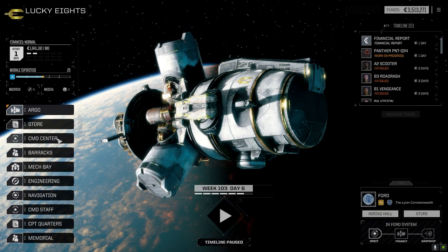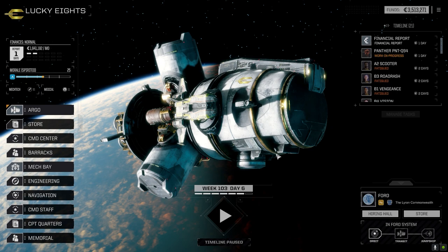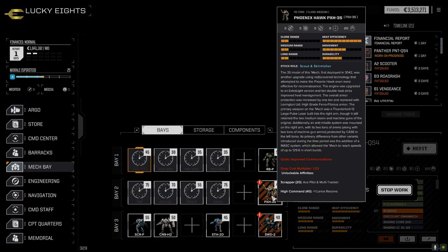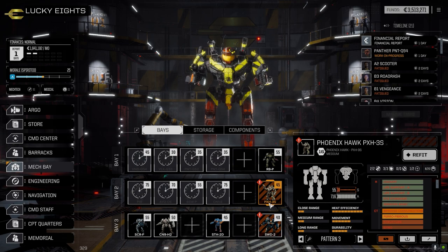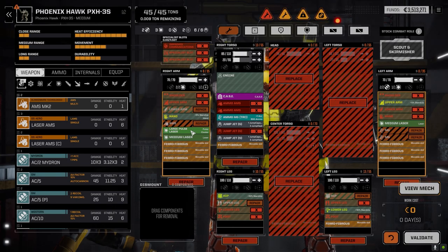Let's go to the mech bay real quick — I want to see what these two mechs have because I'm going to get rid of them. In the past two missions we've made almost a million C-bills, which isn't a lot. So let's just trash these — I'll show you what they've got. We've got a large pulse laser, tracer ammo, some jump jets. The Swordsman doesn't really have much either, so we're going to trash these.